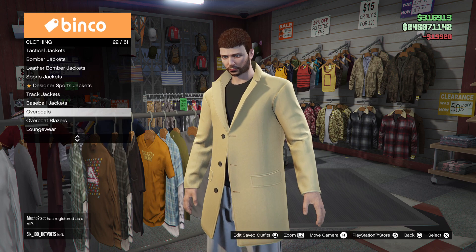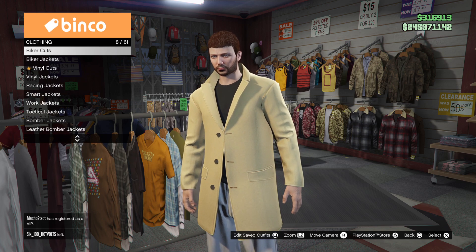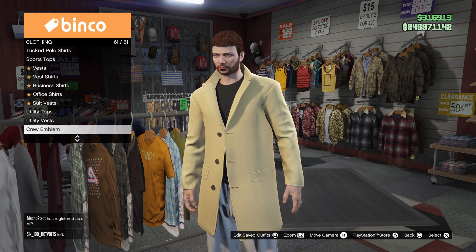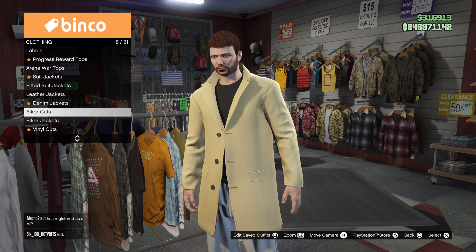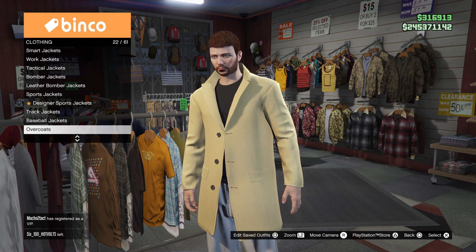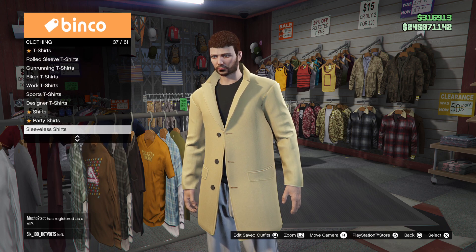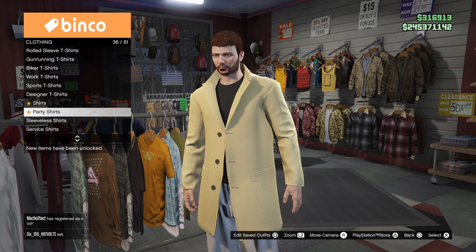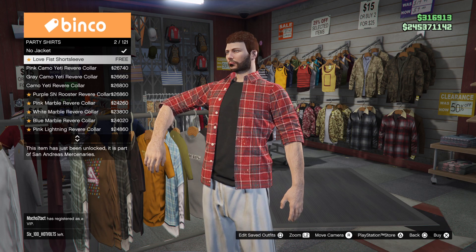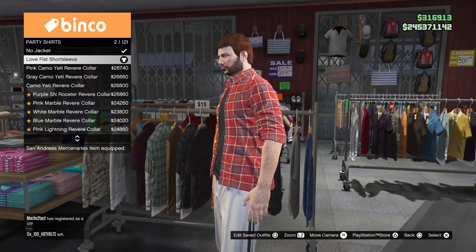Select that, back on out, and then go ahead into party shirts, which will be number 36 out of 61. Select that, and right there you guys should see the Love Fist short sleeve t-shirt.